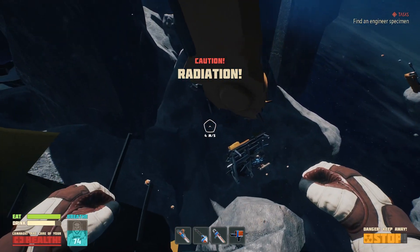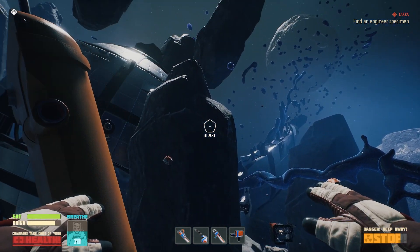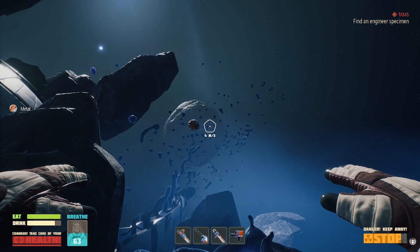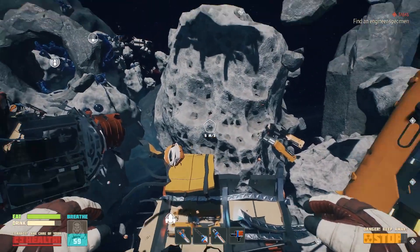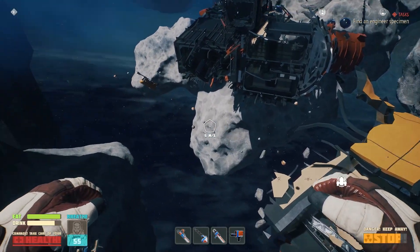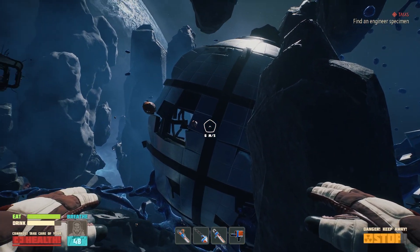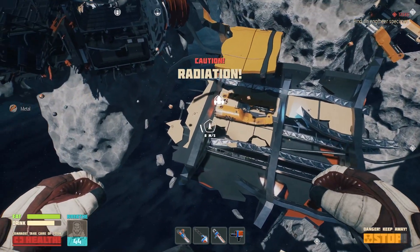Okay, I get it — radiation. See what is there, has to be something up here. This stuff — metal. Yeah, tons of metal up here. So this spot up here is where to go get lots and lots of metal. Remind me of that later when I forget where to get all the metal, because you know it's gonna happen. Hey look, more metal — see, told you, that's where you go to get all the metal.